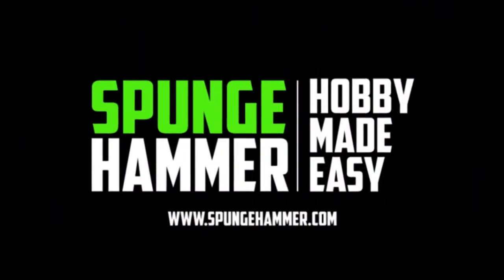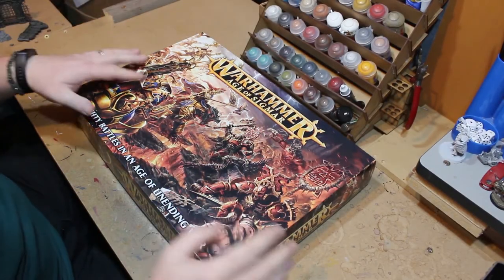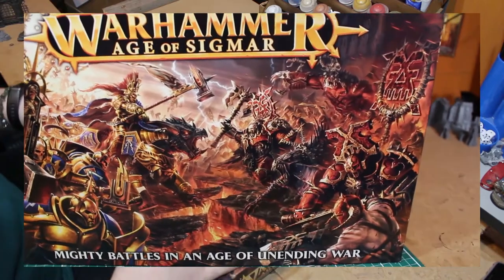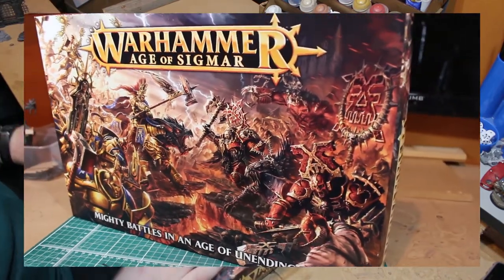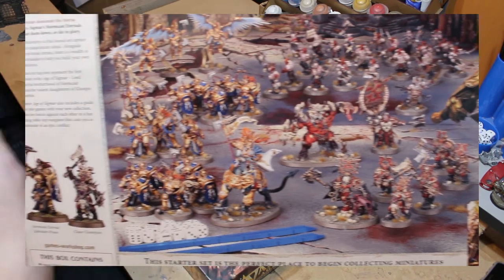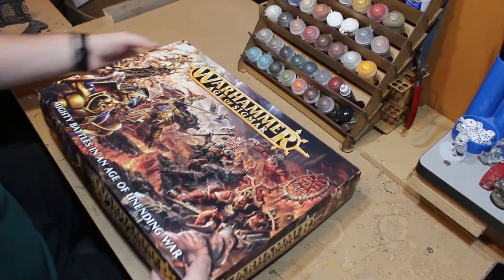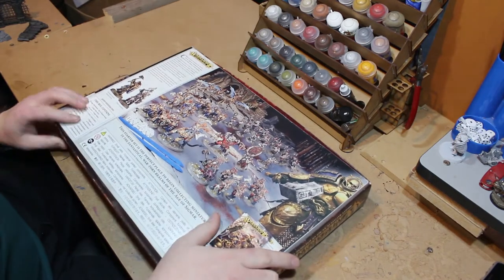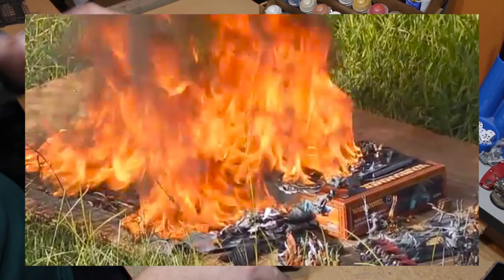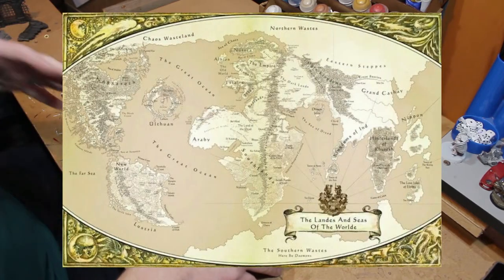This is the very first Age of Sigmar starter set, which came out in 2015. There was an awful lot of commotion about this box because this was the start of Age of Sigmar — it replaced Warhammer Fantasy, which was completely destroyed in the End Times. Games Workshop wanted a fresh start and personally I think it was one of the best things they ever did, though it was met with a lot of mixed reactions. A lot of people hated what they did with the old Fantasy world, but now it seems that a lot of people really like Age of Sigmar, even if they still miss a lot of the Old World lore.